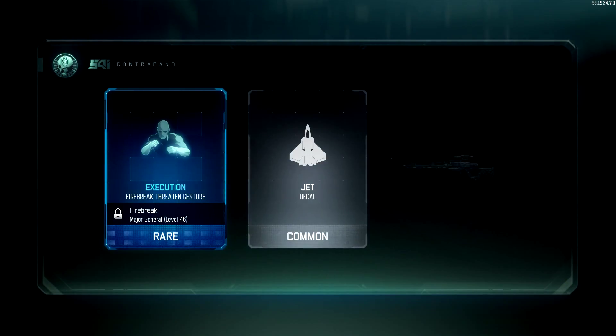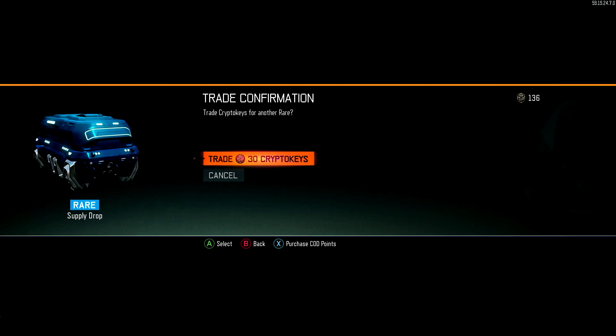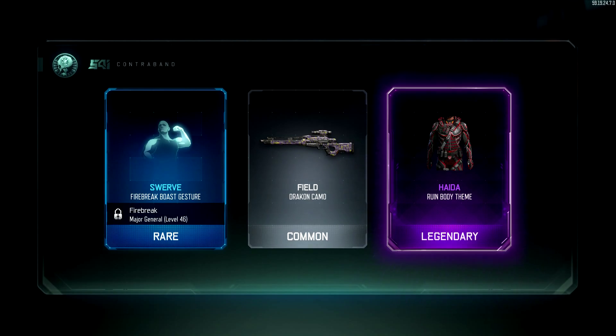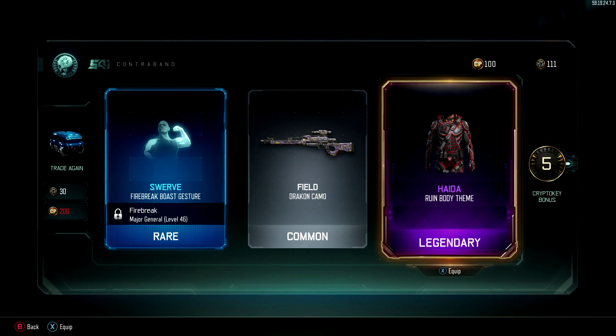Fucking execution, jet, and — wow. I open up a rare case and get a single rare thing, barely even a fucking taunt. Or swerve, okay! Got the dab — I mean, not the dab, the whip and the nay-nay, and then I got the ruined body.